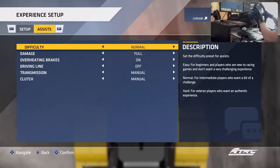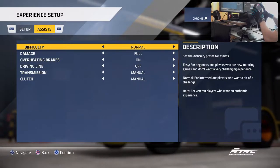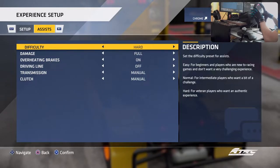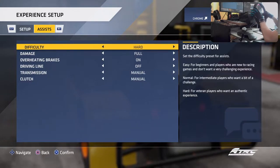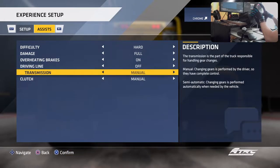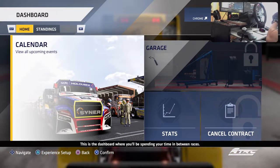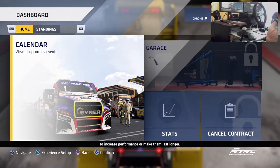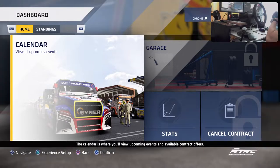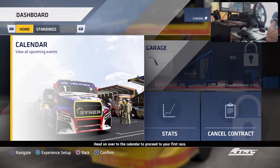The dashboard is where I'll spend time between races. The garage is for repairing and upgrading parts, but I need a full season contract first. The calendar shows upcoming events and available contract offers. In standings I can view race results and leaderboards. Head to the calendar to proceed to the first race. Available tracks include Nürburgring, Le Mans - probably the Bugatti circuit version - and Misano. Let's go to Nürburgring for practice.